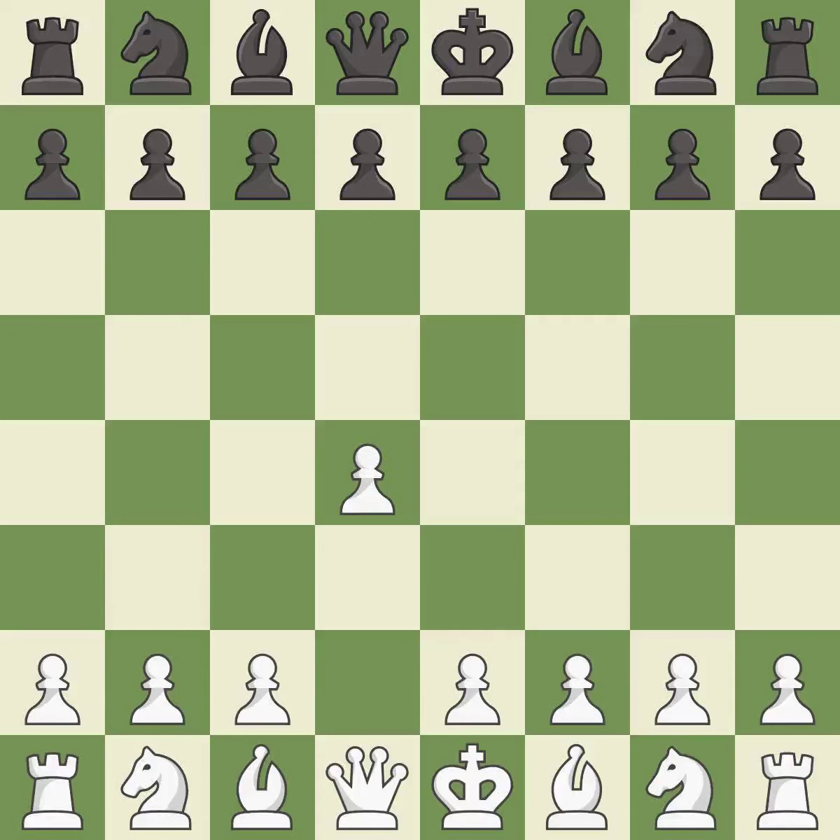Opening with the Queen's Pawn controls the center and usually leads to a more positional development of the pieces. The Indian game begins by controlling the important E4 square with the Knight rather than a pawn. C4 builds a strong center by controlling the important D5 square and creates a square for the Knight to come to C3 without blocking the C Pawn.